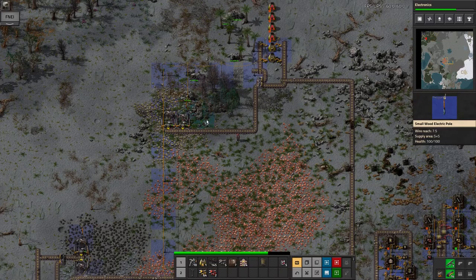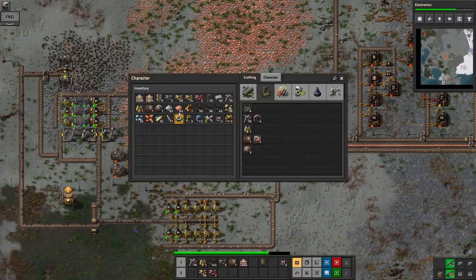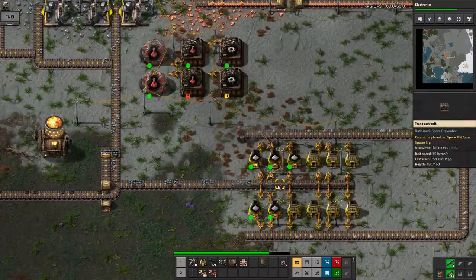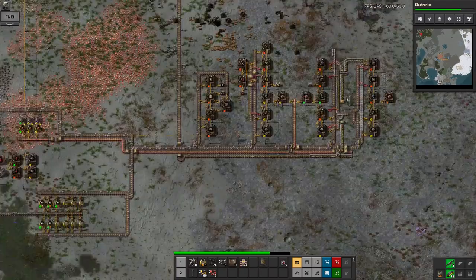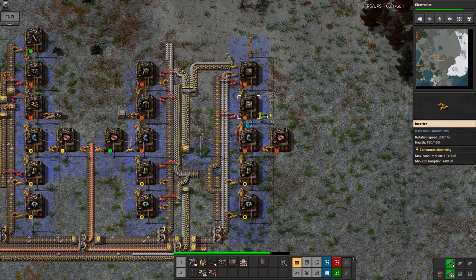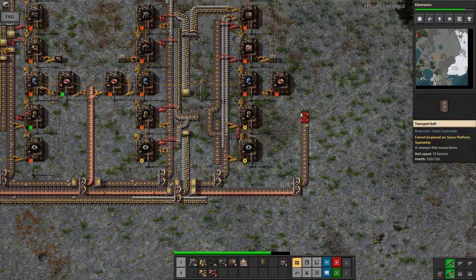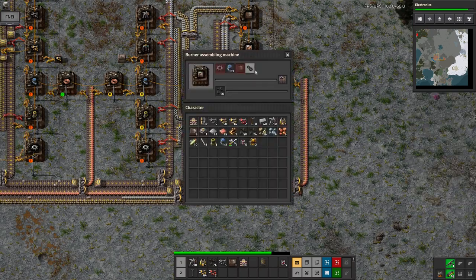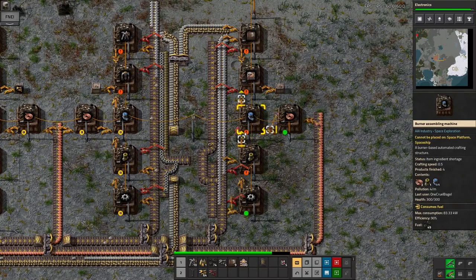Now it's time to get rid of all the old burner miners as well - it's the 21st century, we've got electricity. I can of course recycle them back into the electric miner production facilities, so they're not wasted. Now we just need to decide where to put these shiny new miners. I think we're going to need more iron than this - as usual iron is the limiting factor. Eventually it becomes copper when you start making huge quantities of electronic circuits, but early on it's always iron that's in heavy demand.